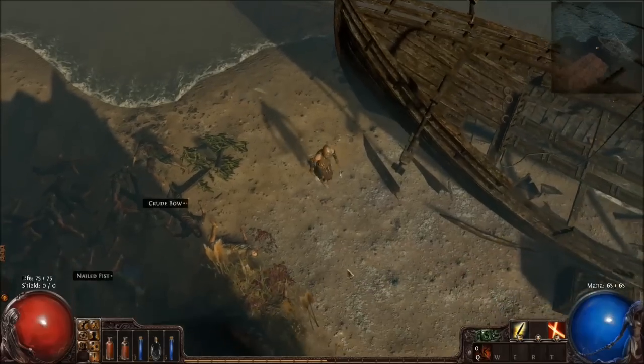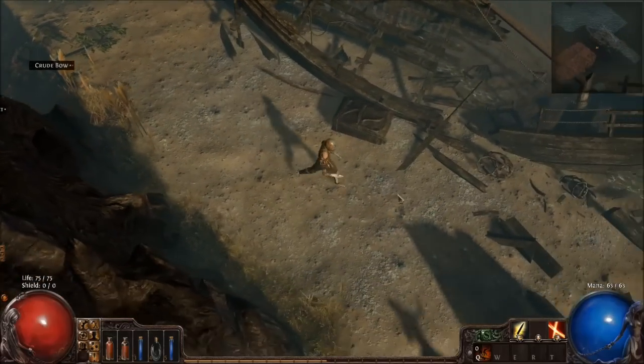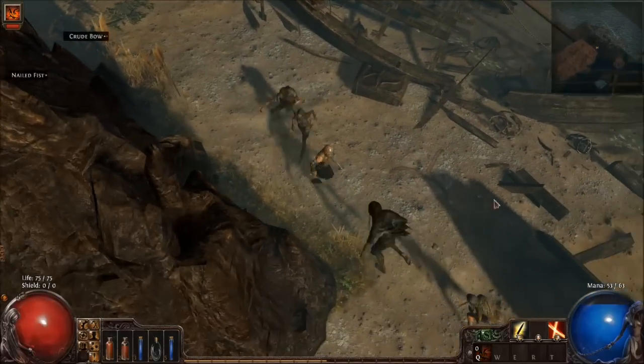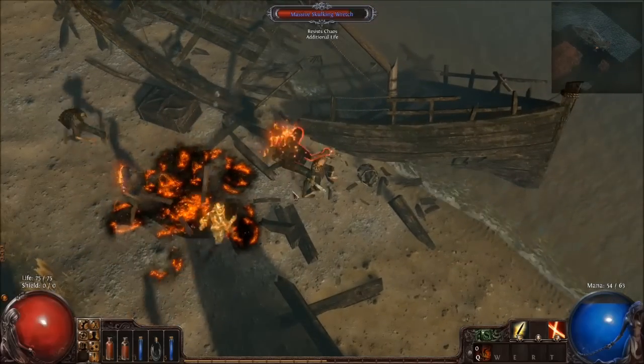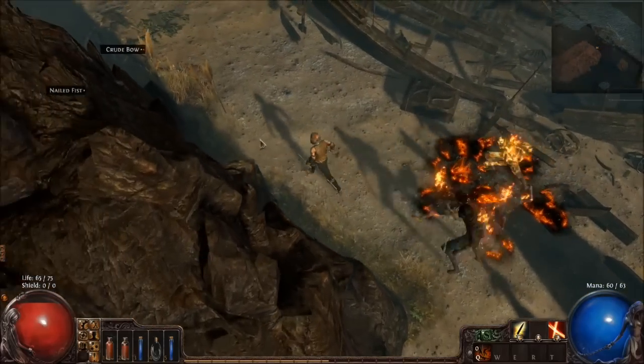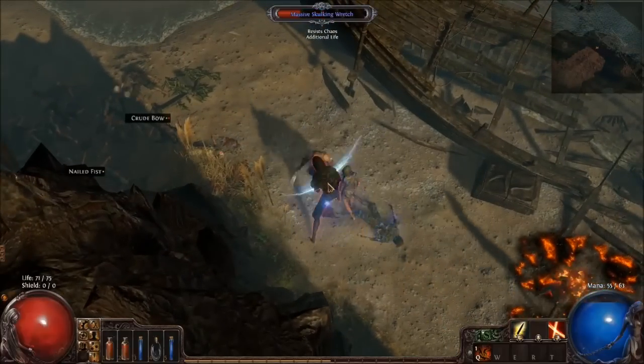Fire trap — you gain a level. Suddenly I'm back to having none. I survived that all right, which means I'm probably going to die to this group now. There's our massive hulking skull wrench — and the rest of our no-joke elite squad.